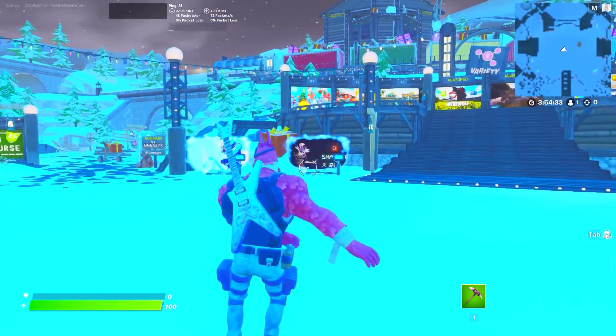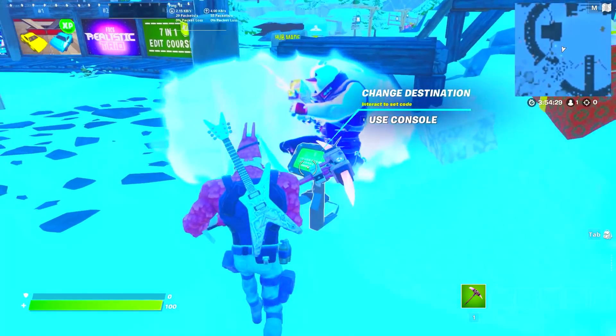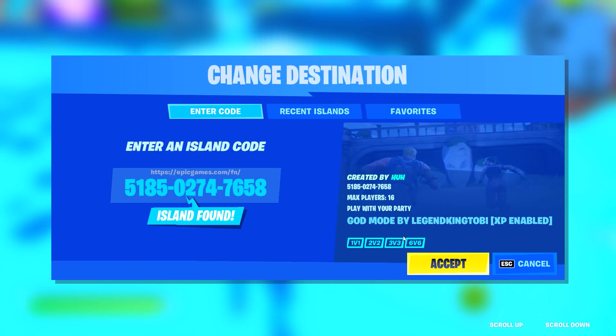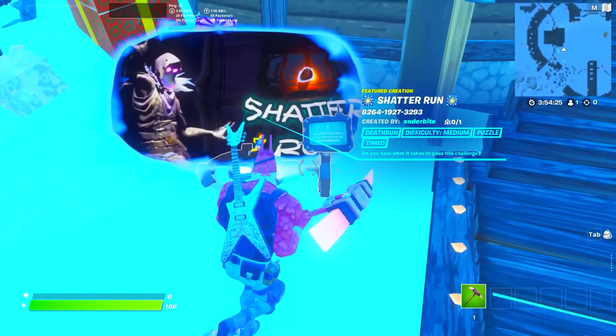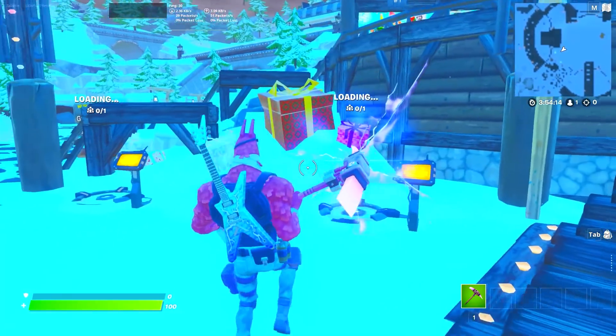How's it going guys, if you want some extra XP, hop into creative. Go to the left side where you see these two maps, and on the left enter this code, and then on the right enter this code. You must put question mark v equals 148 — if you don't, this will not work.